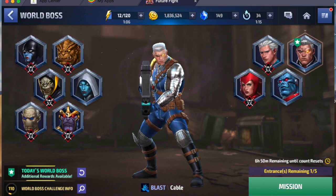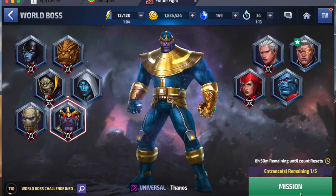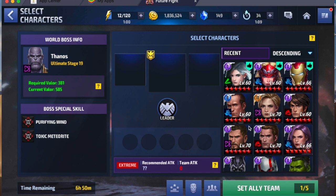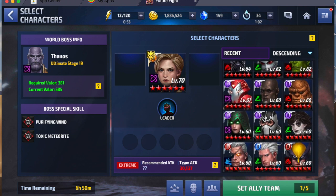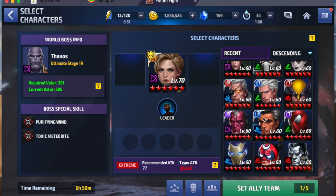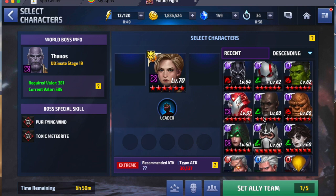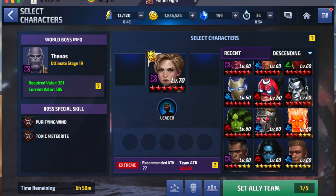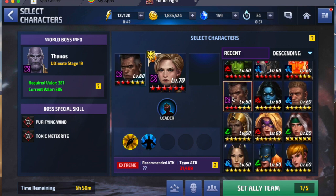Let's head into World Boss and play Thanos Ultimate 19. We have purifying winds and toxic meteorites, and the valor is 381. We're gonna use Captain Marvel leadership because we used Nick Fury earlier so we don't have him anymore. Her leadership is quite good with a 30% energy attack.